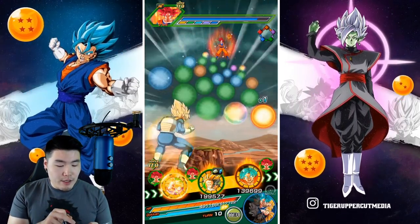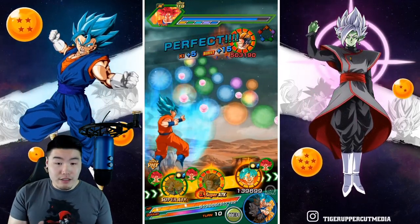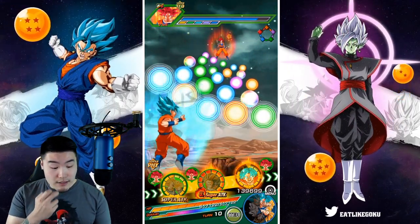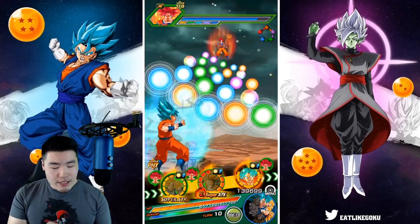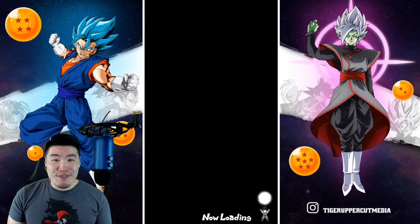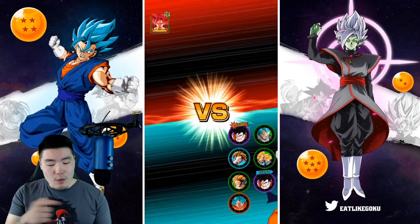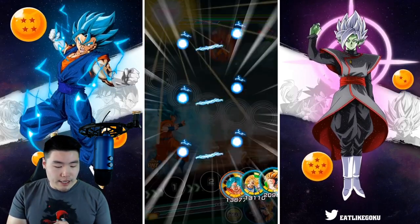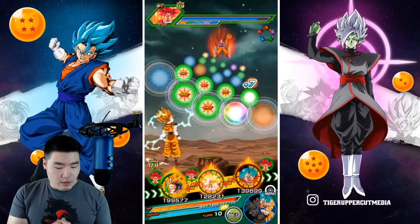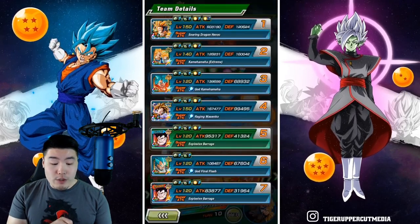Hopefully we take a decent amount of damage within the next few turns so we can actually use Gohan's active skill. I wasn't paying attention to the Dokkan meter, so now we're going to Dokkan attack with Goku and Gohan. Actually, for the purpose of this showcase, we're going to load back in and put Gohan in the first slot so we can get him to Dokkan attack instead. So that's going to be 7 orbs — we're looking at 120,000 defense.